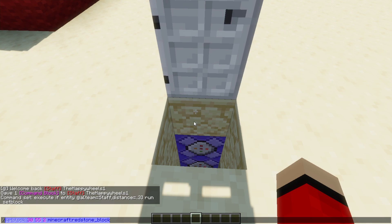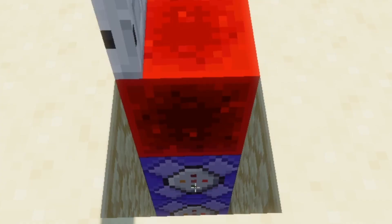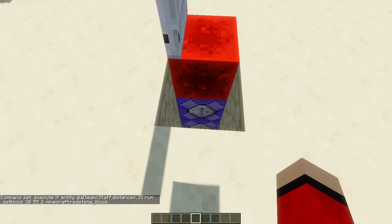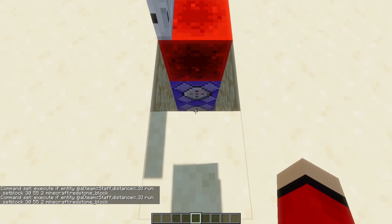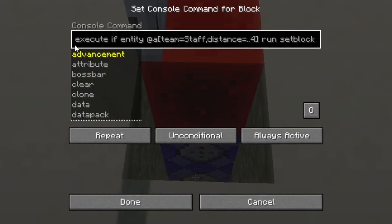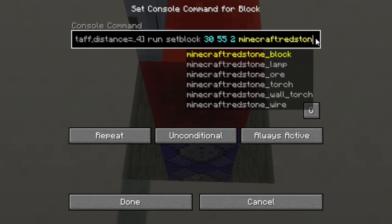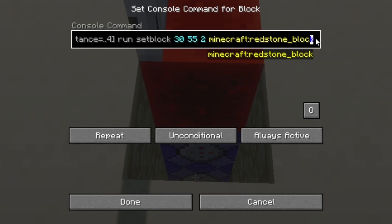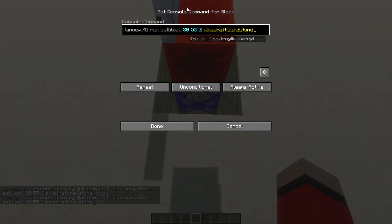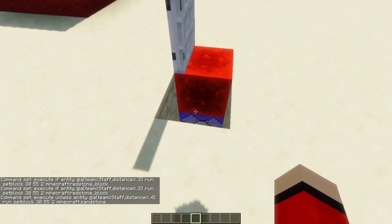We're going to put the next command into the second command block. Because we're going one block down, we're going to have to increase this number. And we're going to change this to execute unless — this is basically if you're not within this distance. So instead of setblock to redstone, we're going to set it to our original block. In my case that is sandstone. Press OK. And then if I get too far away, the door opens and closes.